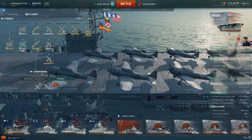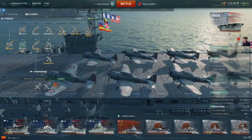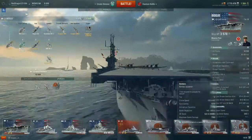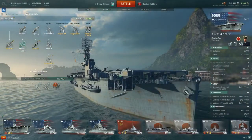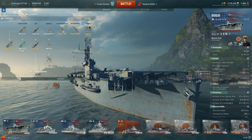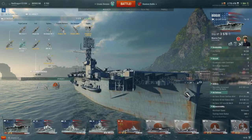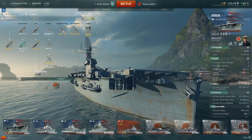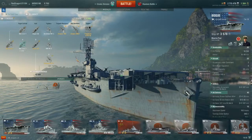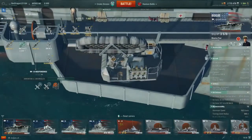I'm going to stick with my two squadrons of Grumman F4F fighters and one squadron of Douglas SBD-2 dive bombers. I like having the dive bombers because if a destroyer gets a little too close, you can knock out its engine or set it on fire, or if you spot a low-health ship being ignored by your team, you can put it out of its misery with a good bomb strike.